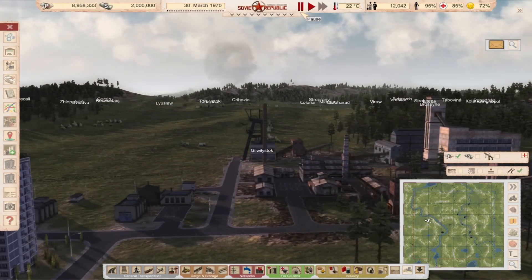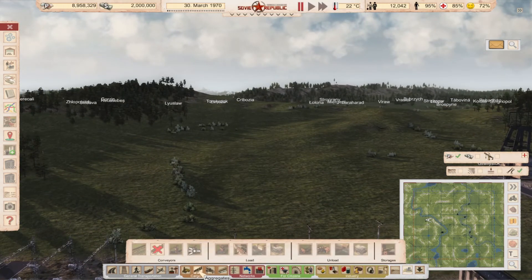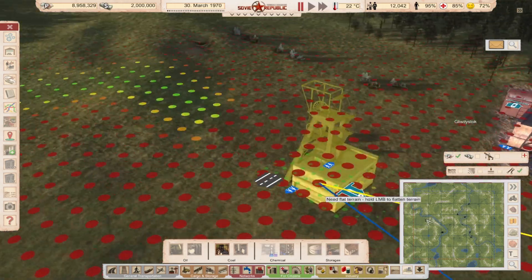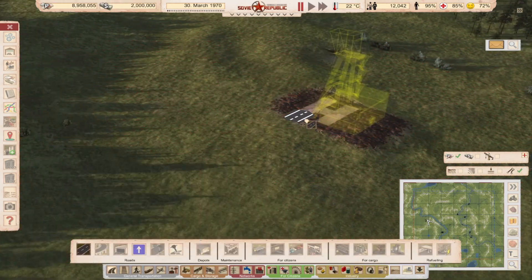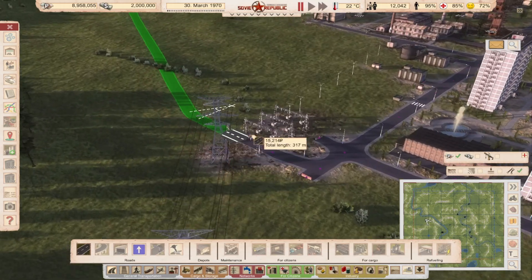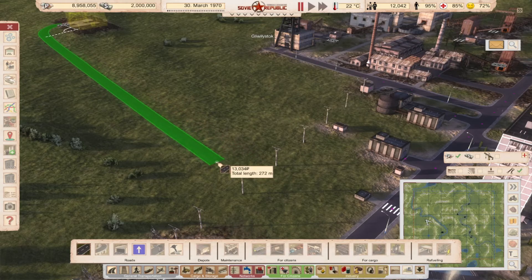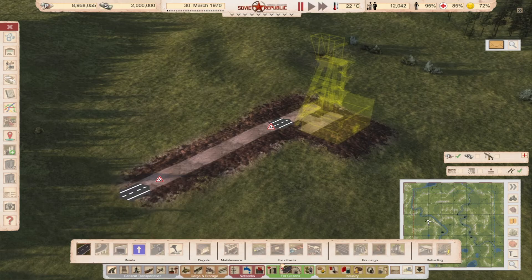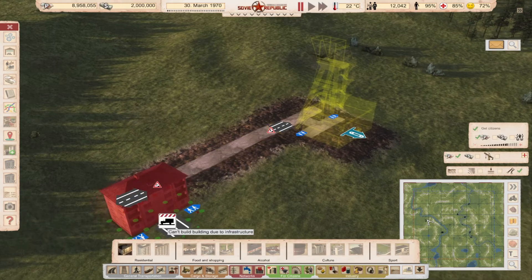Now I will show you how to use cable cars. I'll place the mine on another location since this one is already connected. Let's place it down here for example. This area might be too far away from the city — people won't walk here — so we do have a problem. Let's place the workers' housing right here to solve that.